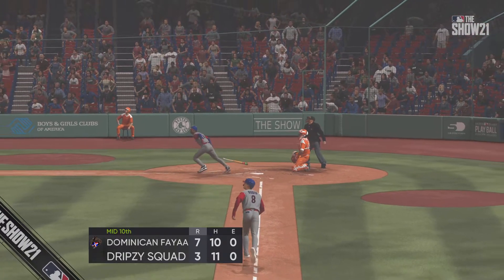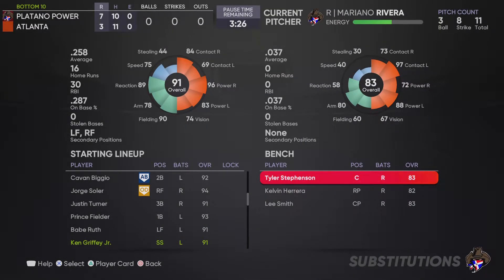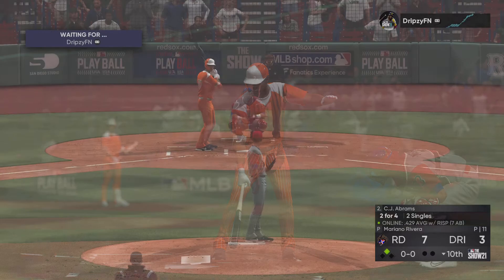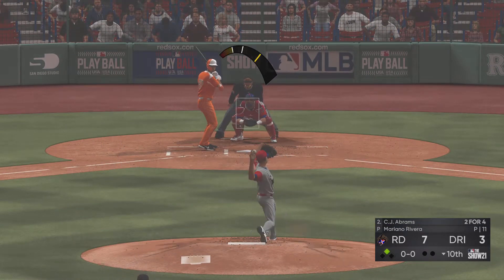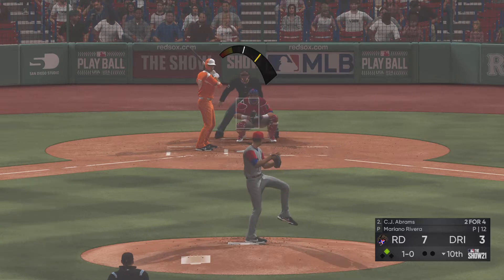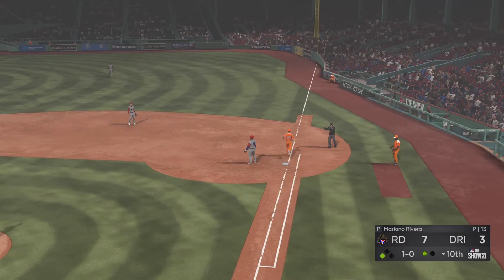At the plate now is C.J. Abrams — last time through was a base hit. First pitch on its way. You know, in this situation you almost have to pitch like there's no one on base. That run really doesn't mean anything with the lead they've got. The hitter is the guy that can turn this game on its head.